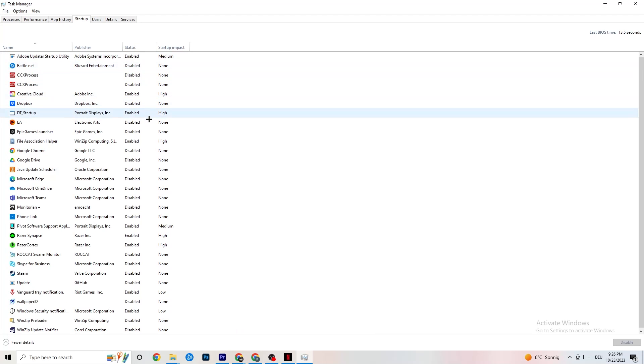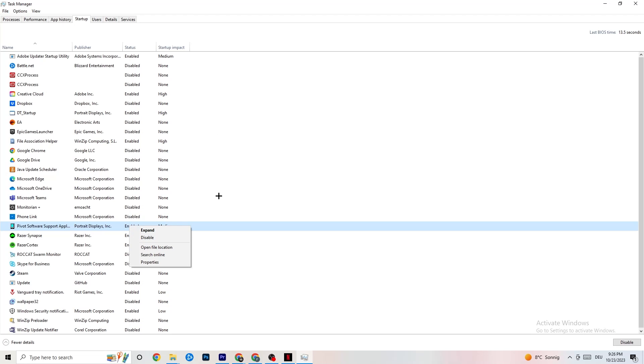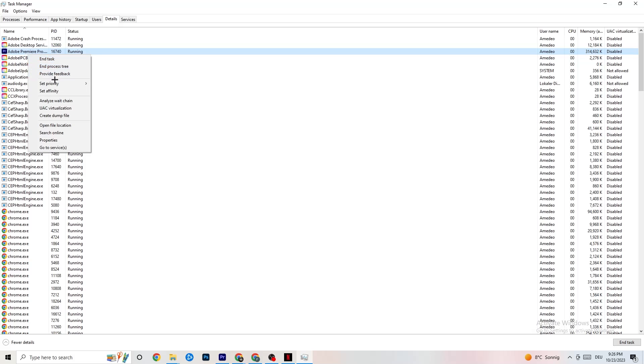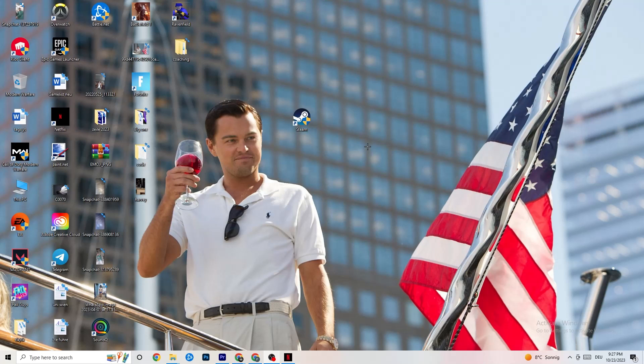In Task Manager, go to the Startup tab. You'll see all applications that automatically start when your PC boots. Disable every one you don't need — these run in the background all the time and can cause freezing or stuttering. Then go to the Details tab with your game running, right-click the game process, go to Set Priority, and check whether High or Realtime works better for your game's performance.